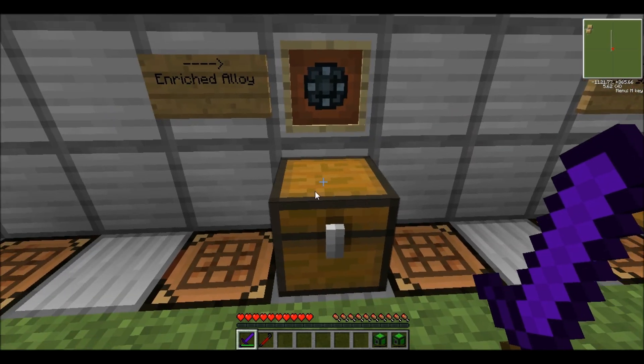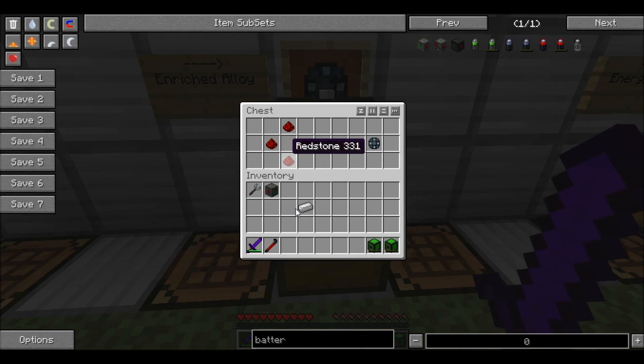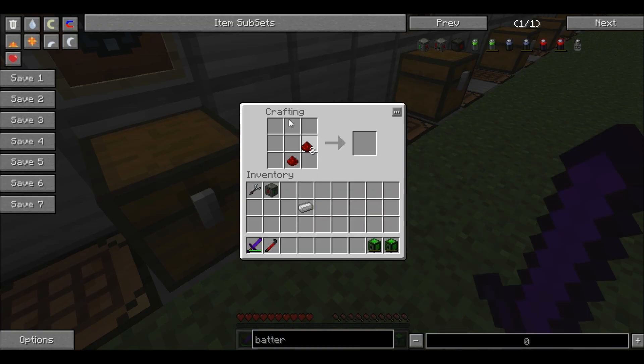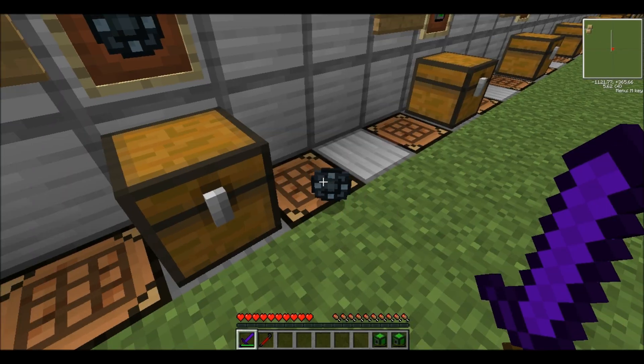So, how to make an enriched alloy? Pretty simple, actually. You just take a piece of iron and surround it with redstone — well, not surround it, but you make this sort of plus formation, which this mod loves. And there you go, you have an enriched alloy.